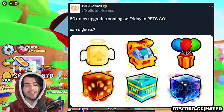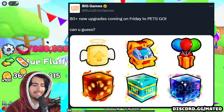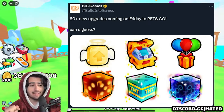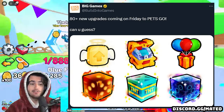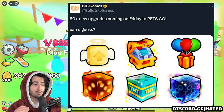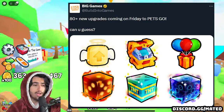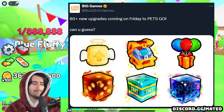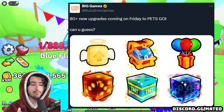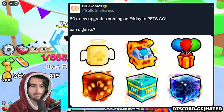I'll give you some theories on what each of the six new upgrade icons is going to do. The first one looks like the rebirth symbol from Pet Sim 99 because it has wings on it. So potentially we could be getting some new rebirth mechanic in this update. I'm not sure if that would reset all of your upgrades or your level, or what rewards you'd even get for rebirthing. It is just a theory, but if it's not that, it could just be some sort of additional XP upgrade boost.